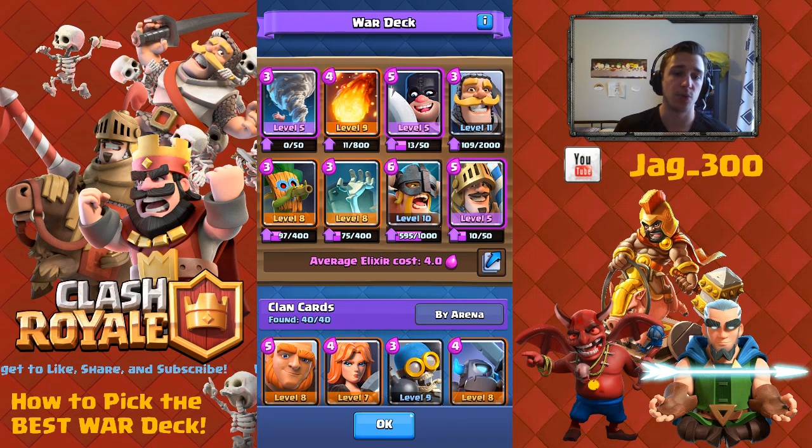Step four: pick cards you're good with. I'm good with the Knight — I know how to defend against the Miner and Mortar with it, and it's in my ladder deck. I'm good with fast-paced cards so the Dark Goblin worked well. The E-Barbs are also in my ladder deck. I've used the Tornado-Executioner combo before. I'm less comfortable with high-elixir cards like the Golem, so I avoid incorporating those into my deck.